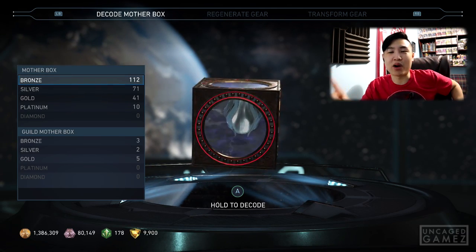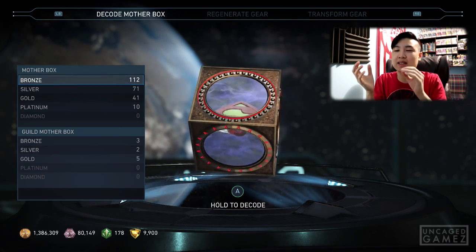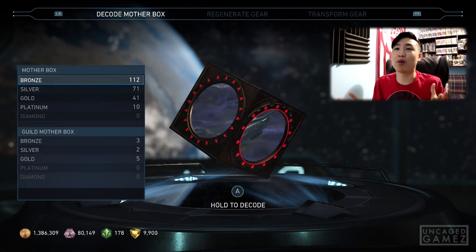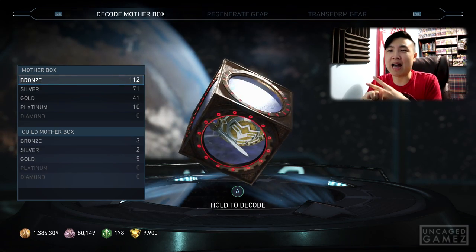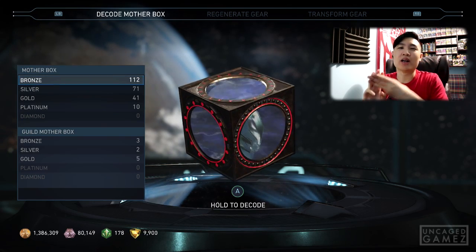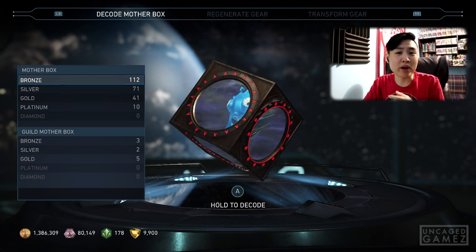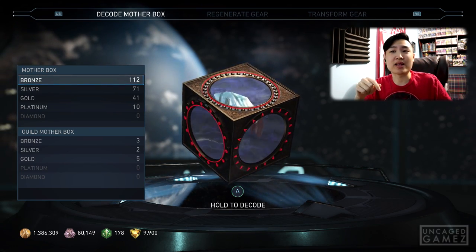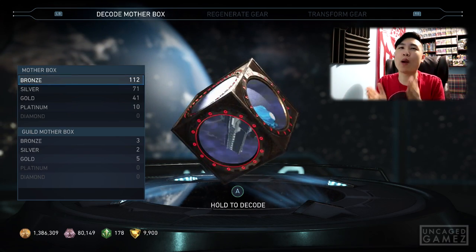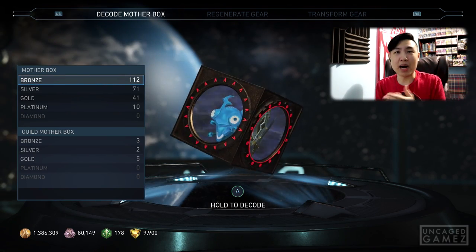The things I'm looking for: number one is the Staff of Grayson. I want that so much. If you guys don't know, Robin has a gear ability where you can use Nightwing's staff. Second, I would love to get more shaders, and third I'd like to get epic gear for characters I play. Those are the three things I'm looking for. We've got over 1 million coins in Injustice 2, and if this video gets 2,000 likes I will spend all 1 million on mother boxes for another opening spree.